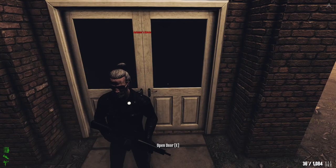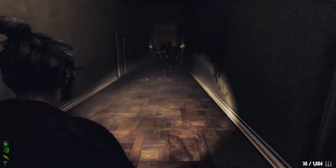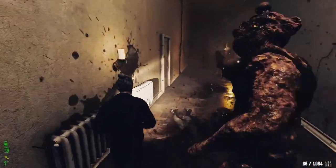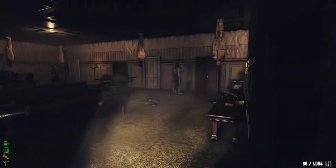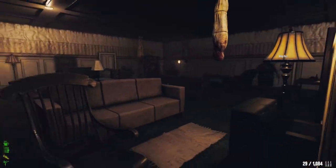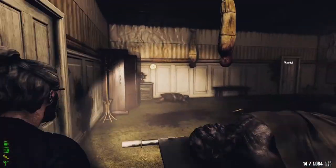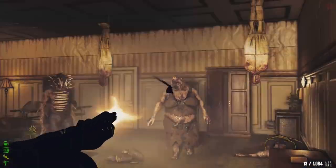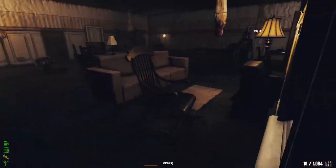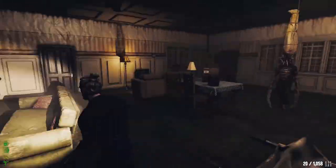We're going to get inside and kill the cultists. The first cultist is located at the left double door, last left single door. Watch out — don't be too close to him because he will deal a lot of damage to you, especially with a lot of incoming damage. He's not very fast but he deals a lot of DPS.